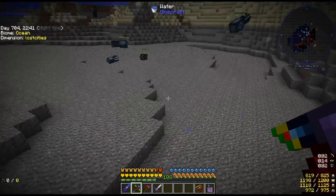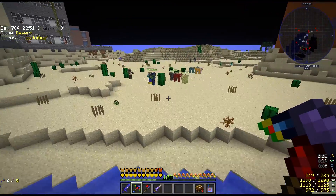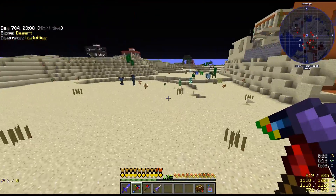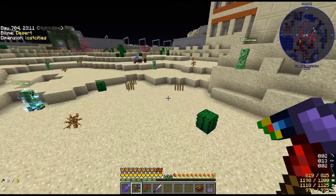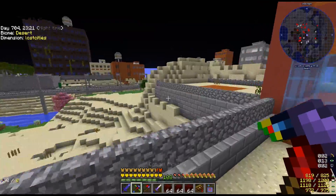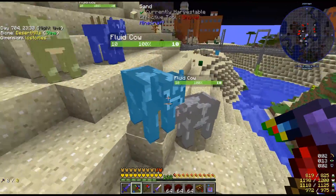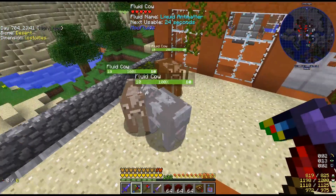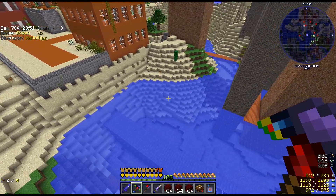Interestingly, I haven't found any aquamarine in the Lost Cities, but I have been finding fluid cows everywhere. I haven't really gone through the fluid cow configs for this pack, but I think they've disabled a lot of the more useful ones like iron, forcing you to use seeds instead. I'll take a look at the config to see all the cows I could possibly get. My search for an easy way to get aquamarine continues.